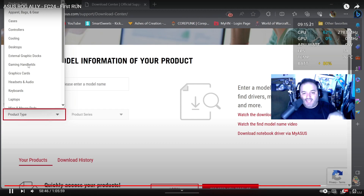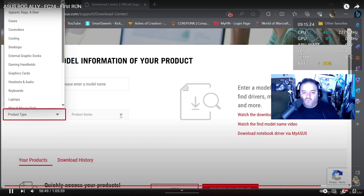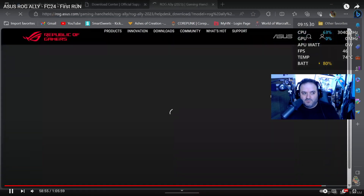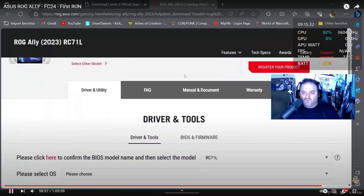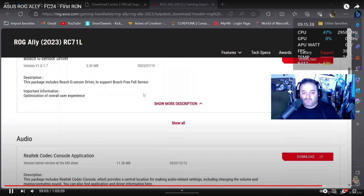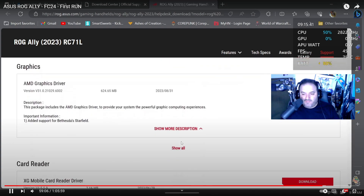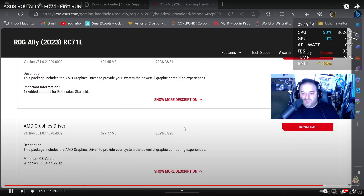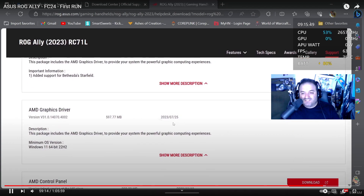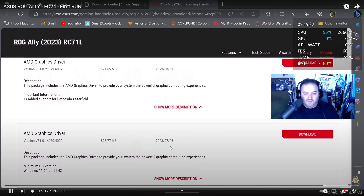Go to the download center. From the model screen, you want to select Gaming Handhelds as the product series, then select the ROG Ally 2023. Click over on the right to Driver and Utility. Select your Windows 11 operating system, scroll down to Graphics, and click Show All. You'll see the graphics driver version 4070 4002 from July 2023. This is the version that FC24 is going to work on.